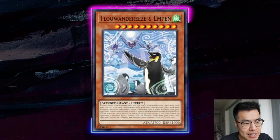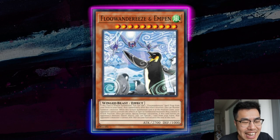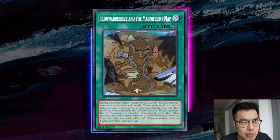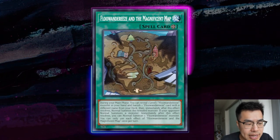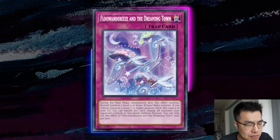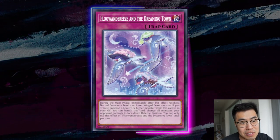For those unfamiliar, it's basically a tribute summoning deck. They make use of their normal summon and are able to get multiple normal summons, ending off with a board generally featuring Flundereeze and Empen — which prevents monsters from activating their effects while in attack mode if they are special summoned. They also have the Magnificent Map on the field, which triggers when you normal summon, letting them normal summon a monster from their hand and continue to full combo. They also play Flundereeze in the Dreaming Town, which contributes to their setup and puts out a Book of Eclipse effect when they tribute by banishing from the graveyard.